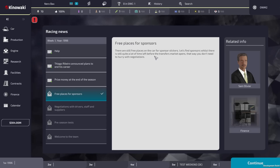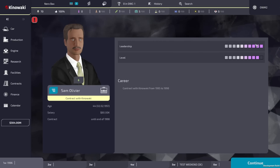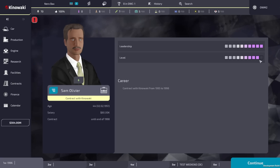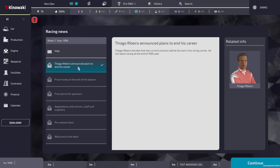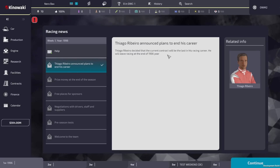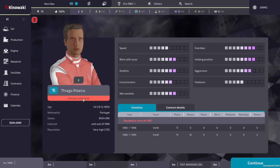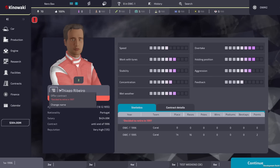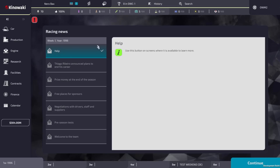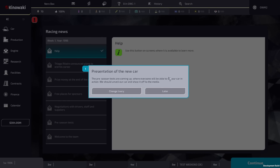Sam Oliver appears to be our marketing manager or director - he's just lacking one level point to be maxed. We get a news item about Tiago Ribera announcing plans to end his career - his current contract will be his last in racing at the end of '96. There's also a notification about a car presentation and test coming up, where we'll be able to unveil our car and show it off to media.